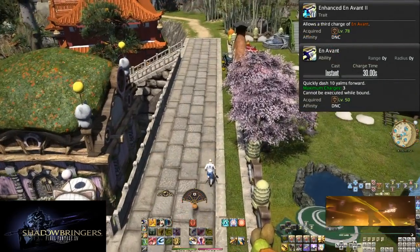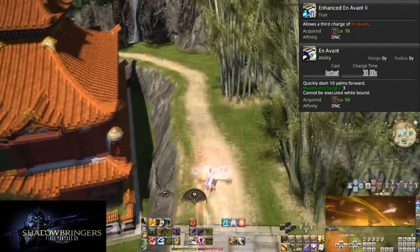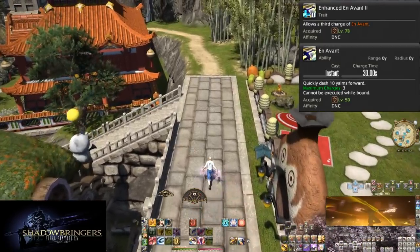Level 78: Enhanced Én Avant 2. Same as the one at level 68, this adds another charge to Én Avant. We can now store three charges in total. Movement? We have that covered.